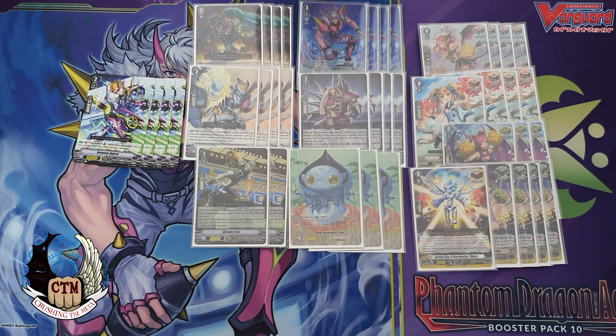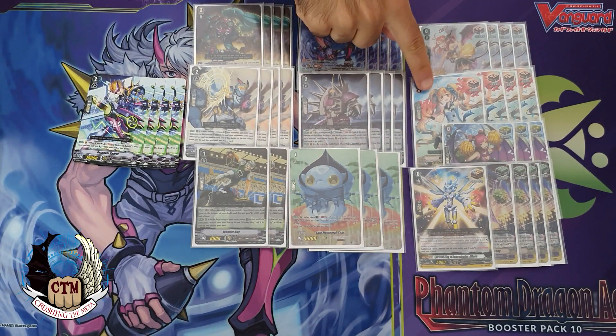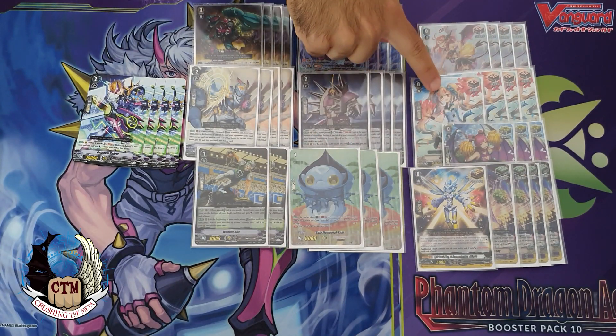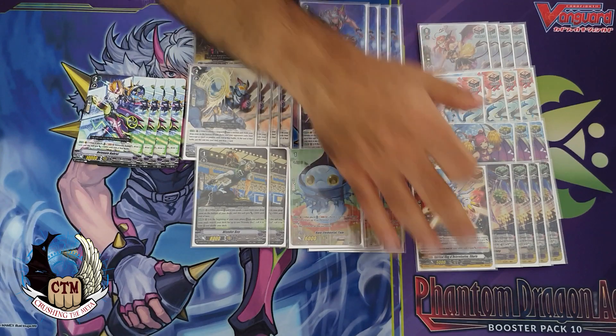The triggers will stay the same. One thing you could change is taking out one draw trigger to play an extra crit, since we don't need as many vanillas anymore and you could use crits to stride with. It depends on how many Grade 3 crits you play or whether you stride for others.